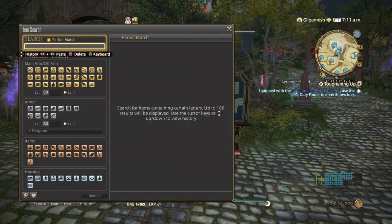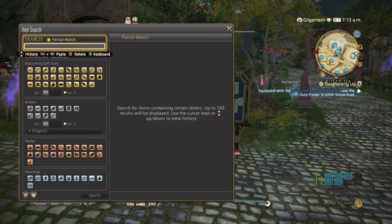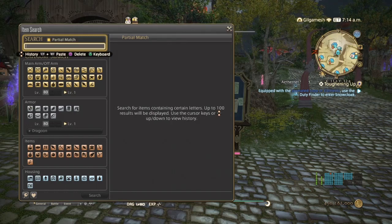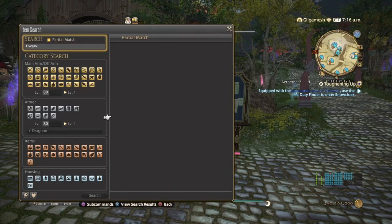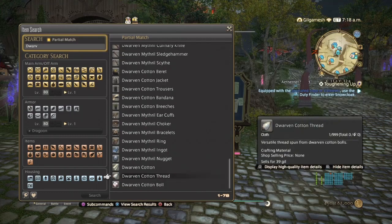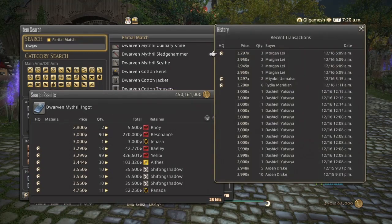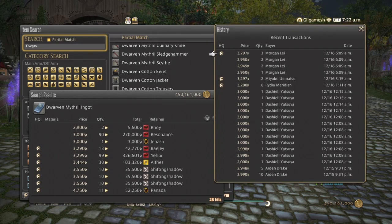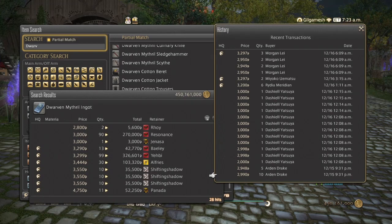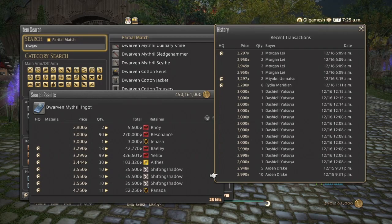Next is going to be an old material — the dwarven ingots. One thing with the endgame recipes is that they do contain a lot of common items. It's mostly for battle gear. We have 28 hits on our server. They're pretty expensive so far. They have sold great this morning and yesterday as well. Normal quality seems over high quality. They can range from 3000 all the way up to 4000. Pretty damn good.